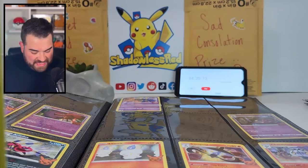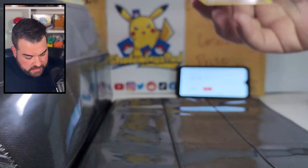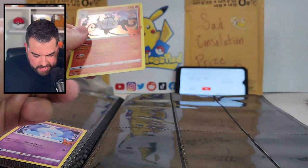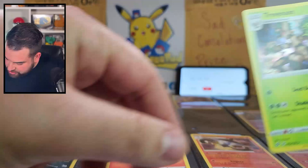Where does that Mismagius go? We don't have time for this. Next to the Misrevenant - we already had the Misrevenant in there. Hattrem, where are you? Oh my gosh - what do I do? Hatenna, you're going to go right there next to there. Chandelure - oh my God, I dropped the cards! I don't have time for this. I just killed us. We're halfway through this already. Halfway through and I don't think we're getting there. Trevenant, you are going to go next to the Phantump - that makes a lot of sense.